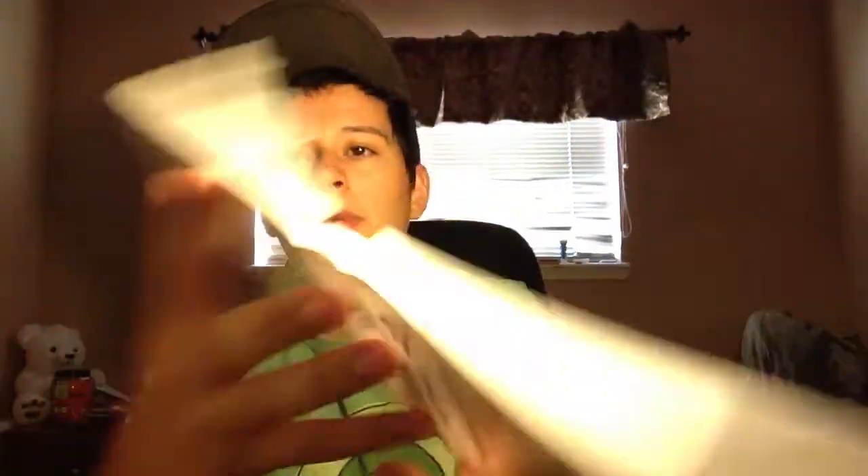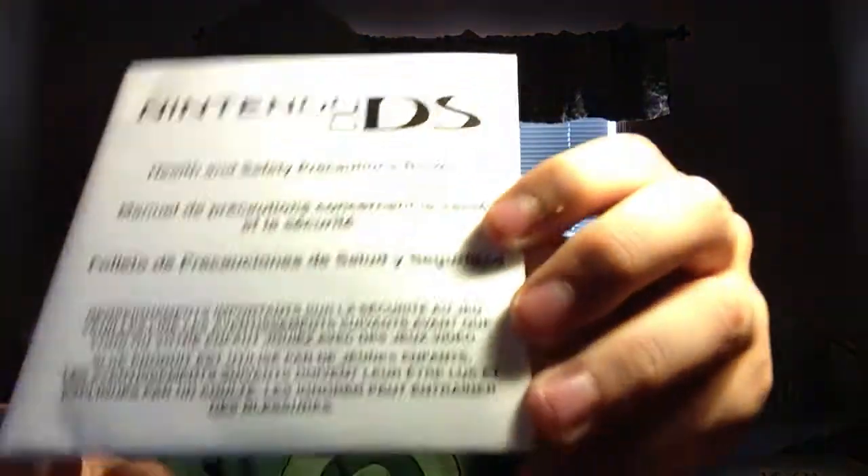I was laughing when I saw this next one. It's Mario and Luigi: Bowser's Inside Story, but check out how thick the case is. It says Nintendo DS on the front and on the side they added a little sticker. Someone traded in a pirated copy at GameStop. You can tell by the different font on the text and the manual is really flimsy. I just grabbed it because I thought it was funny.